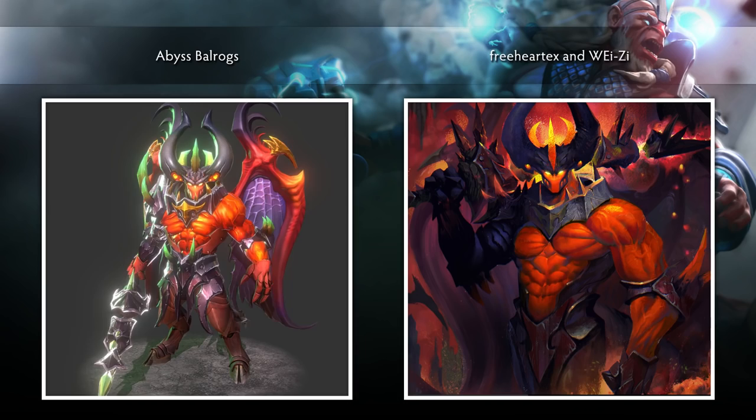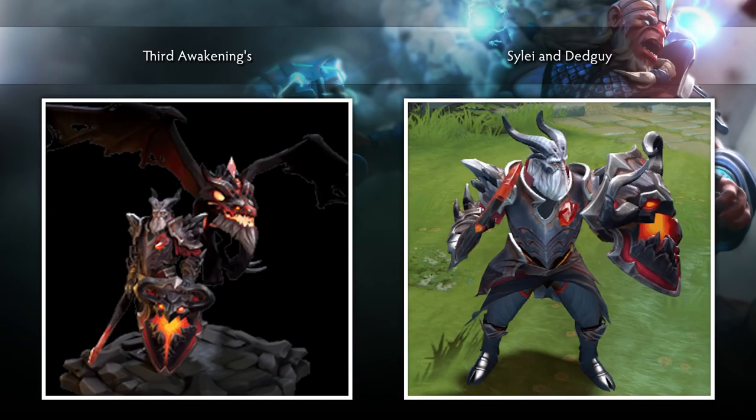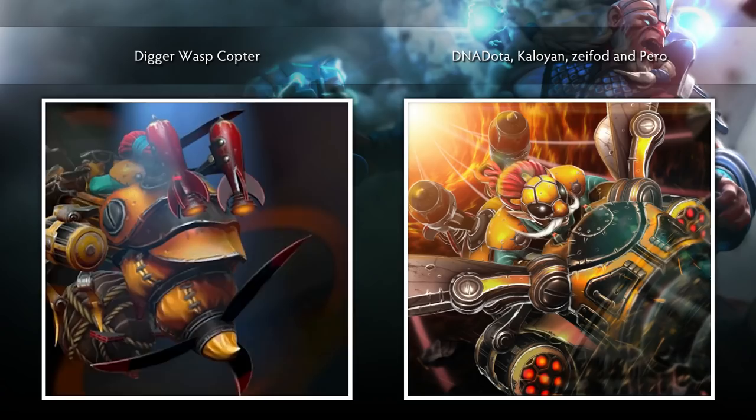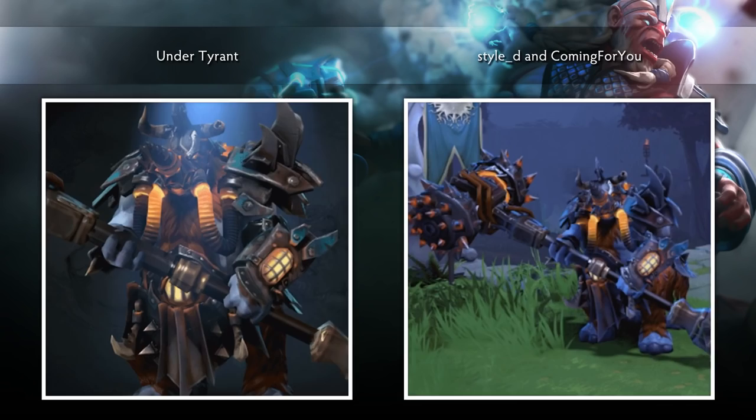The Abyss Balrog set for Doom, created by FreeheartX and YZ. The Third Awakening set for Dragon Knight, created by Saile and Deadguy. The Digger Wasp Copter set for Gyrocopter, created by DNA Dota, Kalyan, Xiphoth, and Pero. The Under Tyrant set for Magnus, created by StyleD and Coming4U.